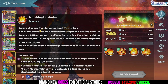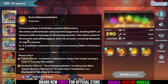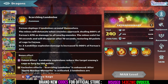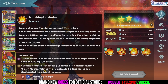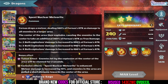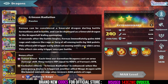Scorching Landmine: Fornax deploys two landmines around themselves. The mines will detonate when enemies approach, dealing 800% of his attack as damage to all nearby enemies. The mines exist for 10 seconds and will disappear after 10 seconds. When they disappear they restore 50% of his rage, so he can ultimate faster if he didn't get touched in that time. The landmine explosion also reduces the target enemies' rage by 100 points, which is great especially in PvP. After the second skill or ultimate is activated, two landmines are deployed at the edge of the area, so enemies will have a harder time getting away and will have their rage reduced. It's a nuts combination.